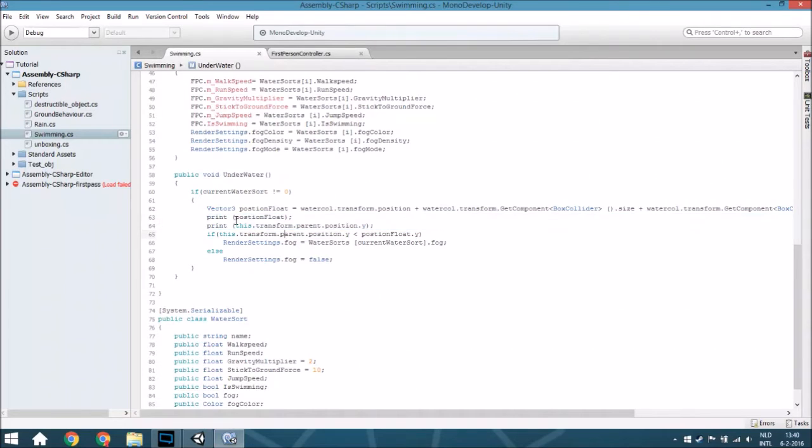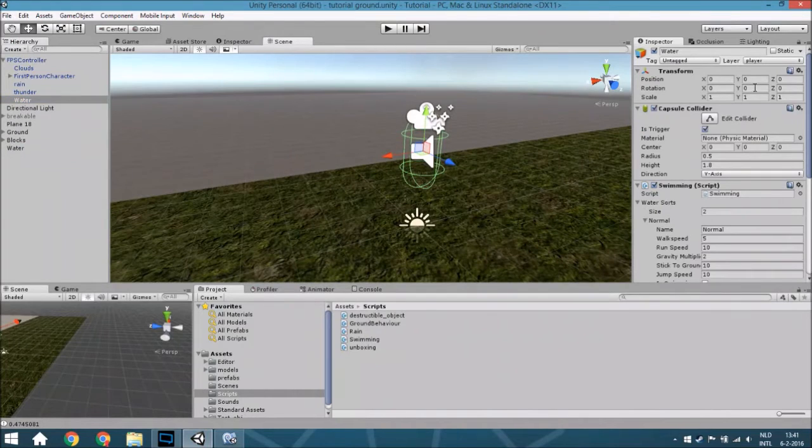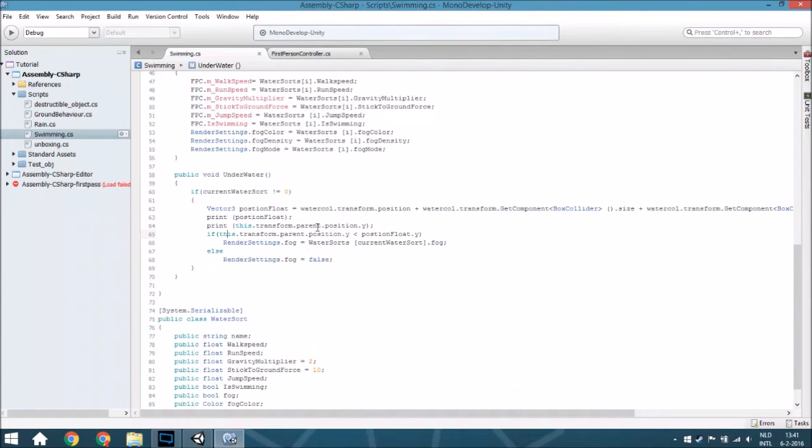Those two lines are just to check what the factor was. Then it will check the parent's position of this game object - this is the parent - and it won't check this one because this one is always zero, otherwise you get some weird issues. It will check if this is lower than what we calculated. If it is, from the current water sort it will turn on the fog, but first it checks if fog has already been turned on, that's why it's only from current water sort. Otherwise it will just turn the fog off.